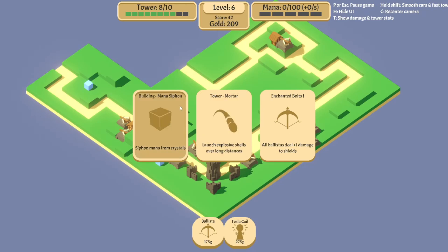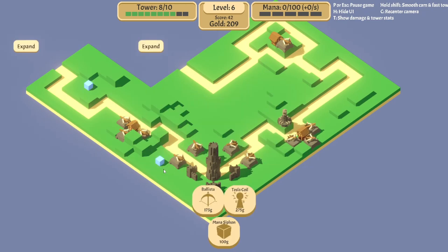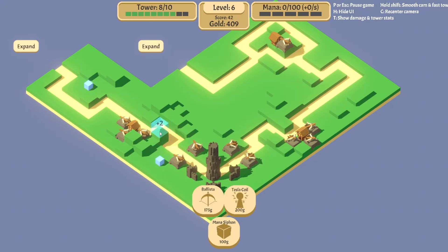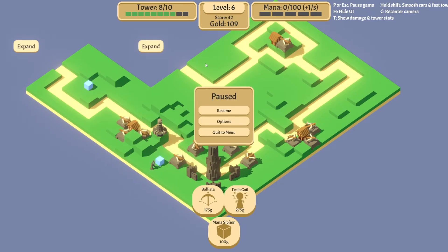Siphon mana from crystals — let's do that. But if I do that I won't have enough money. Can I sell any of these? Demolish — yeah, because I'd like to put that over here. So if I put this here it's getting plus two, more damage. So yeah, let's put that there. And then let's siphon some mana over here — that gives me one mana per second. I wonder how much you do. Hopefully that'll be enough to hold.